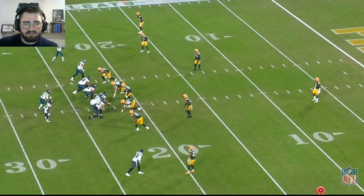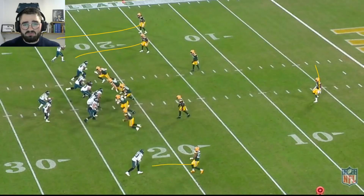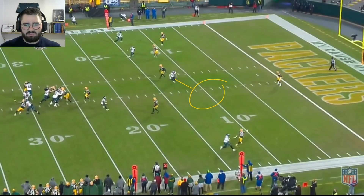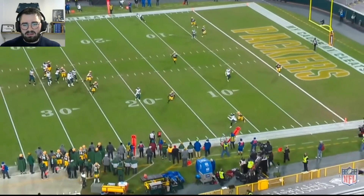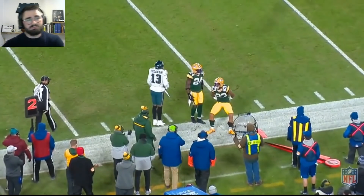Second down and nine. Eagles run two curls with the outside receivers and two in-breaking routes from the slot. The Packers run cover one man for most receivers, which leaves Dallas Goddard wide open over the middle. Hurts doesn't focus on him and instead throws to Travis Fulgham on a decent route, but the timing needs to be there — this ball needs to be out of his hands immediately. The delay gives Jaire Alexander just enough time to recover on the route and break up the pass.